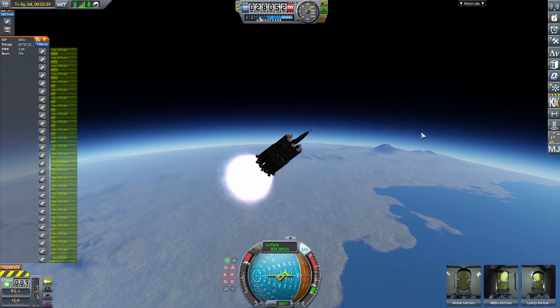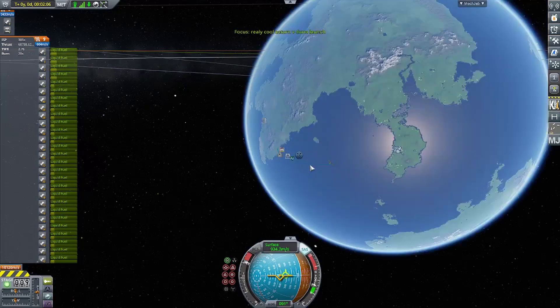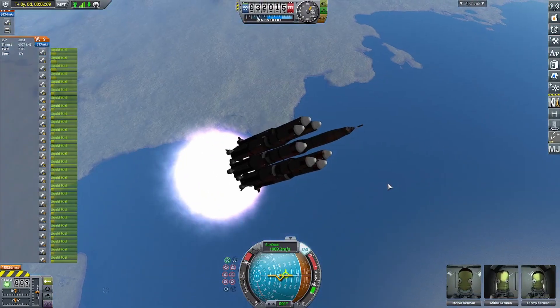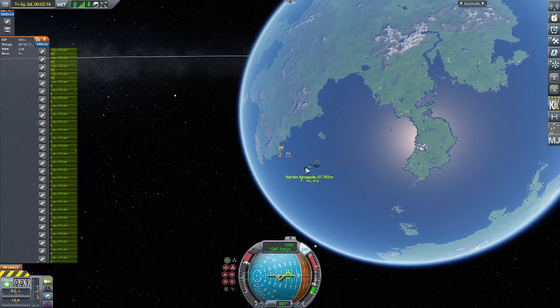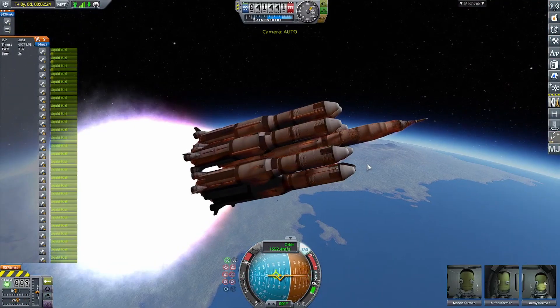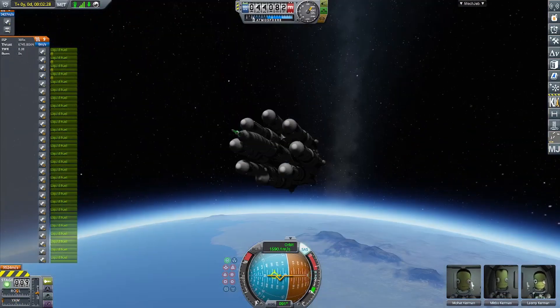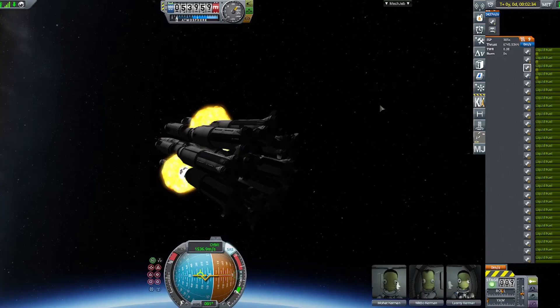At the end of this video, when the Saturn V lands on Minmus, in a future video I can take the Saturn V wherever you guys would like, so put it in the comments below where you want it to go. It should have enough fuel to even land on Eve, and maybe even go to Eve's moon. It might be able to go to Duna, might be able to go to many places.